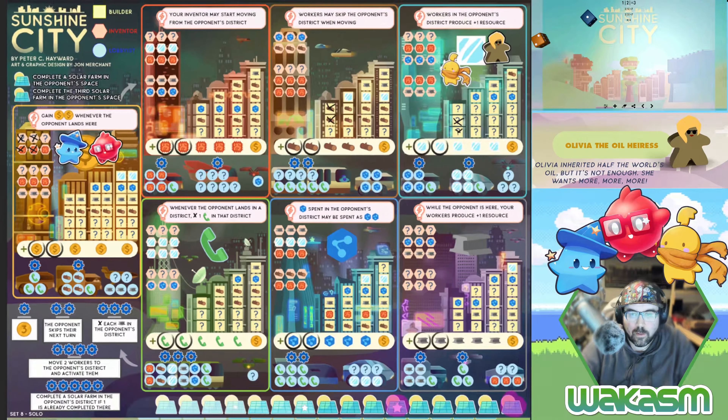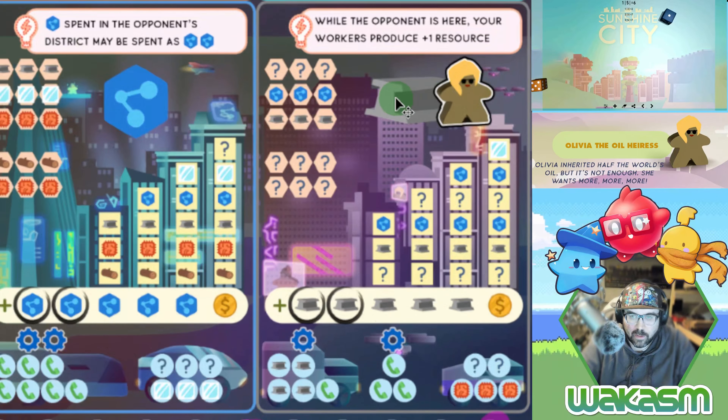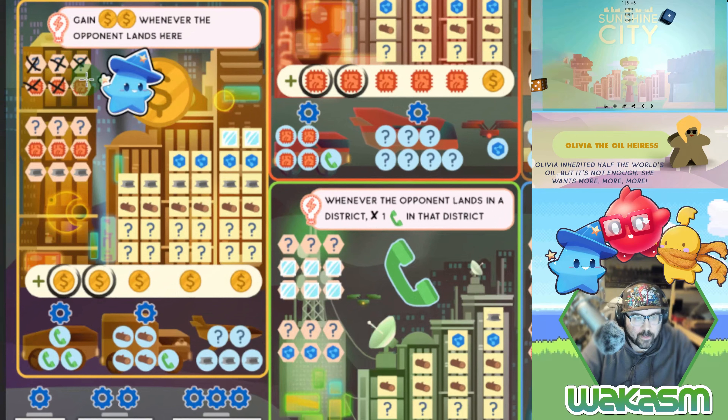Hopefully play is faster this time now that I'm more used to the game mechanics. This is marked as a long game so Olivia is just going to slowly crawl her way through Sunshine City. We're going to use the one with the inventor first — that generates two chips, which means I can immediately get this power right away. I've gained two wilds whenever the opponent lands here.